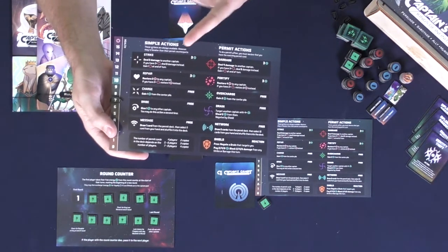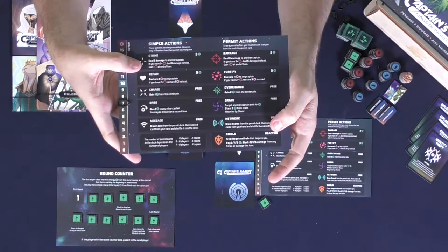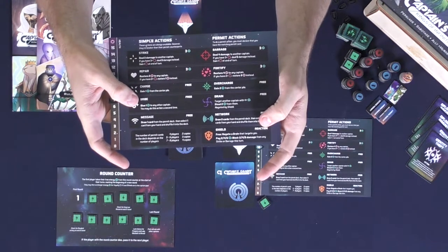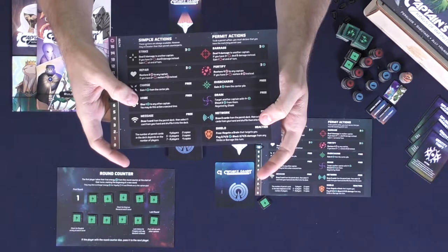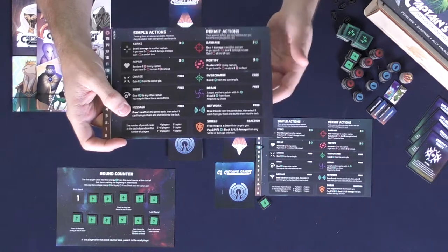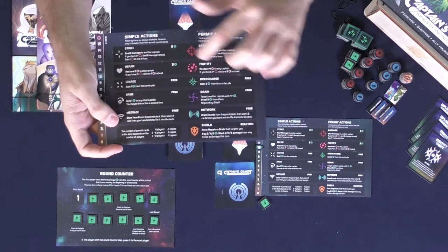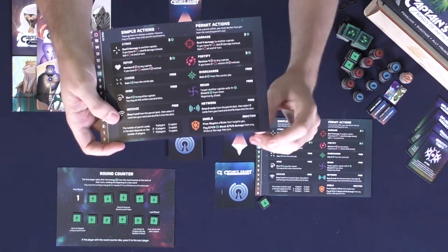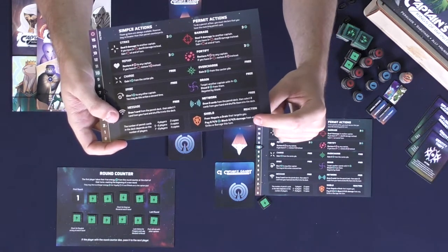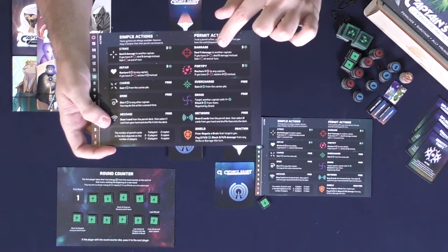The simple actions are always free to use: strike, repair, charge, bribe, or message. Striking does damage to another player. Repairing heals yourself. Charging gives you more energy. Bribing gives energy to another captain and can be done twice. Message lets you draw a new card from the permit deck and replace one you already have. The shield action is worth noting — it lets you negate drain and can also be used to pay energy to block damage from a strike or a barrage.